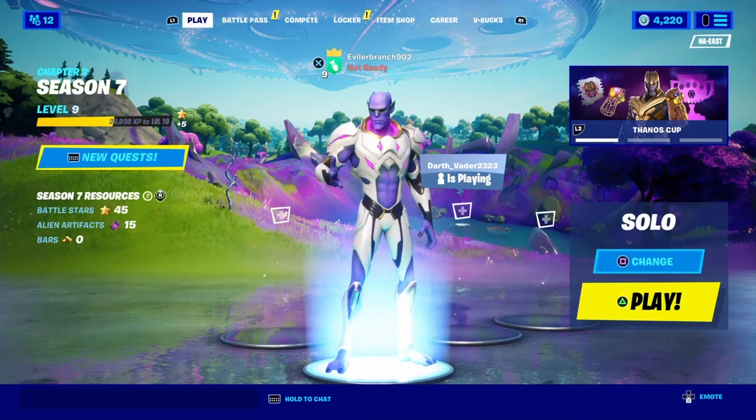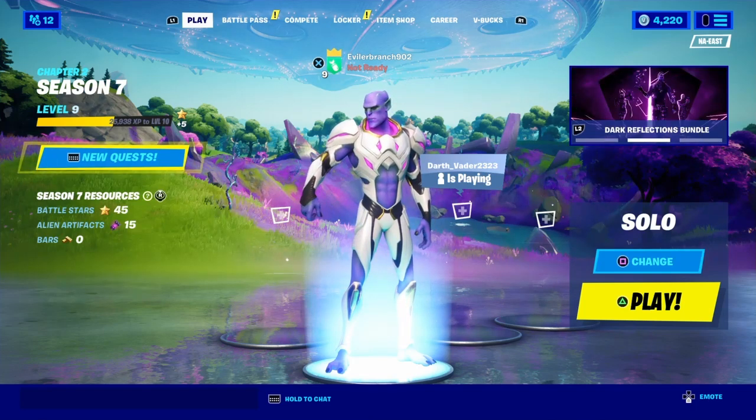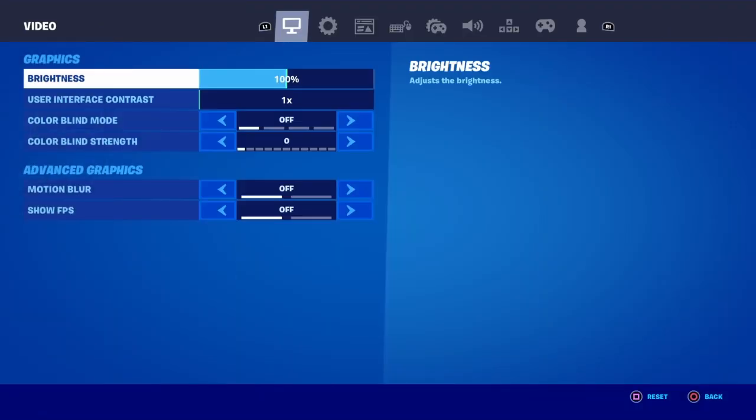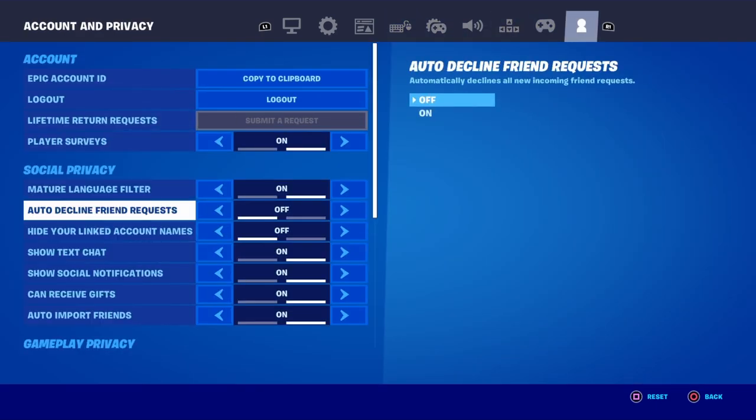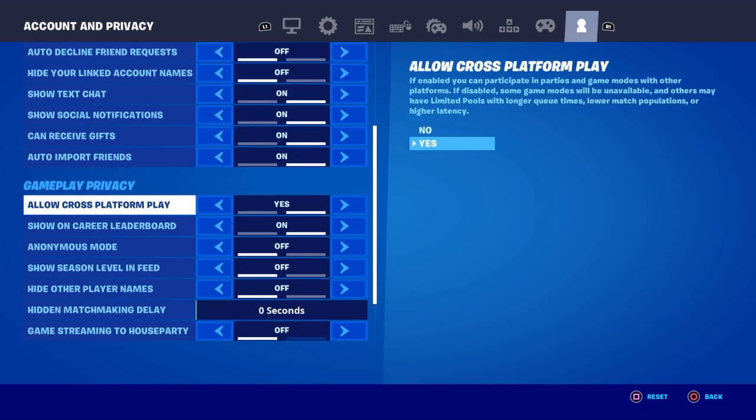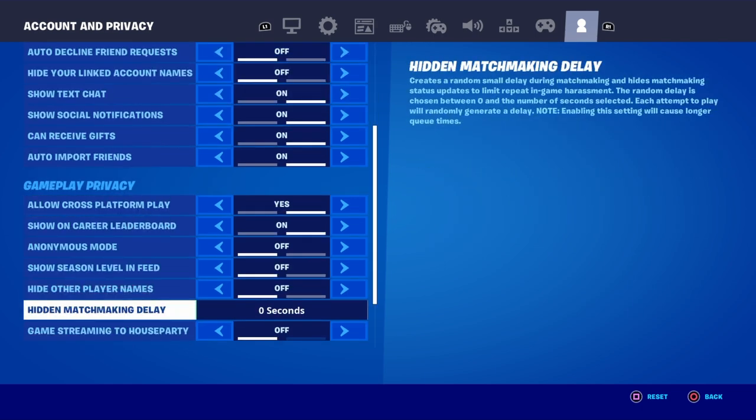First, make your way into the Battle Royale main lobby, open up the pause menu, and go into settings. You just have to double check that a few settings are correct. The setting you want to check is called hidden matchmaking delay — make sure it is set to zero seconds. Some people have this at like 20 seconds, but it can't even be one second. It has to be zero.